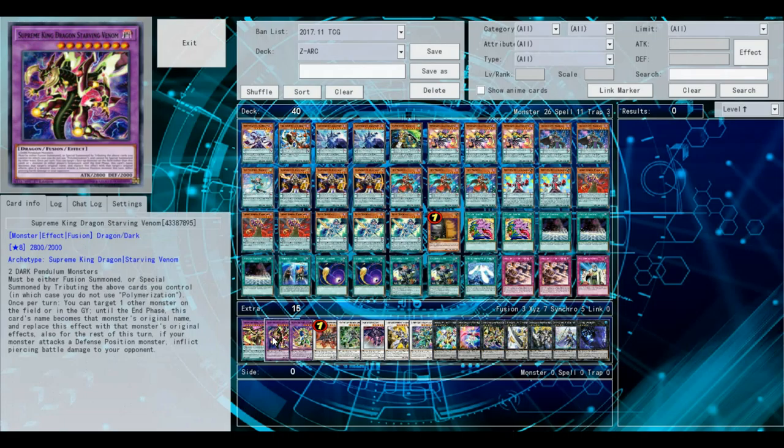This card is really good, especially with the effect steal — you can literally just steal an opponent's effect. And it's a contact fuse, so you don't need to use Polymerization for it, or an Odd-Eyes Diffuser or anything like that.